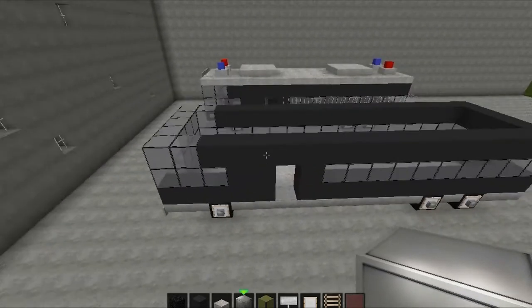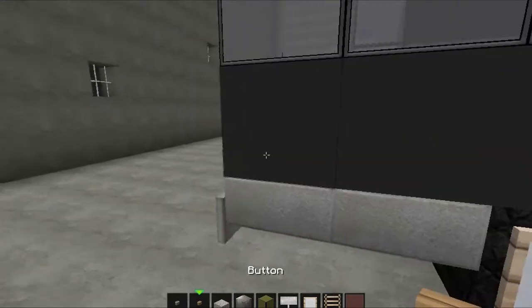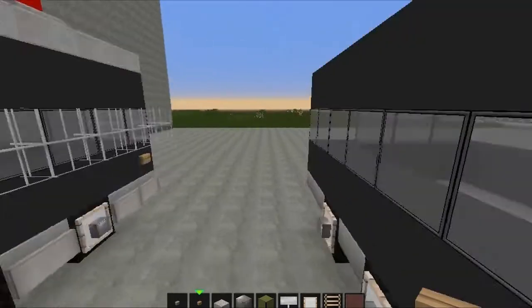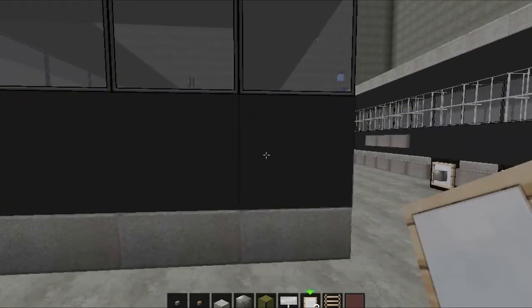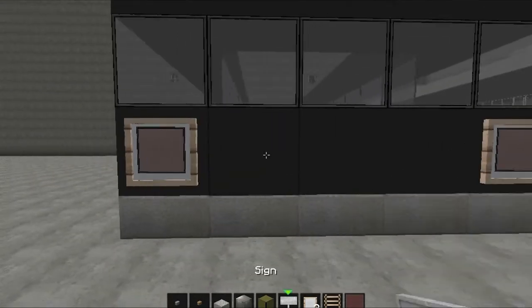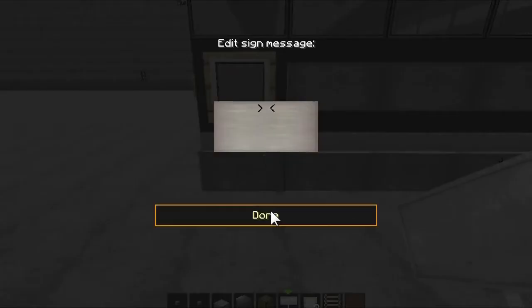Grab some concrete buttons and some wood buttons. With the wood buttons, place them on the corners as your indicators. Fly down here and place like that. Whilst we're at the back, put your frames in again with your red stained glass panes and signs — one, two, three — pop them across and pop them along the bottom as well.